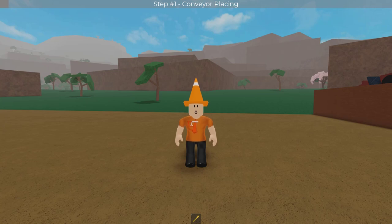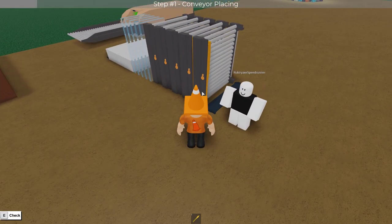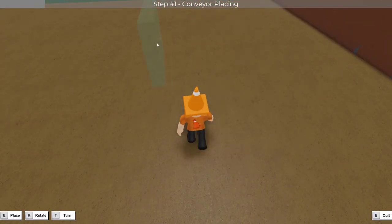Note that you will need an alternate account or a friend to help you out, but you can make alternate accounts on Roblox for free so no biggie. Anyways, to start off you're going to grab one of these straight conveyors and place them on the ground like so.